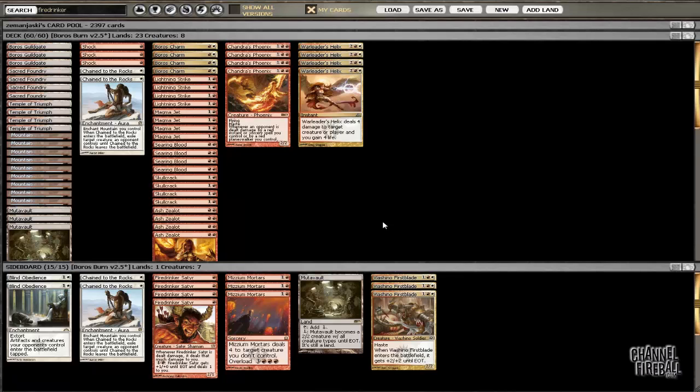I think the main deck, I'm really happy with it as it is. I like our sideboarding plans of Blind Obedience and Chain to the Rocks against green-red monsters, and I really like Viashino Firstblade and the extra land against control. I want to try Young Pyromancer, and I think it'll apply across a couple of different matchups.